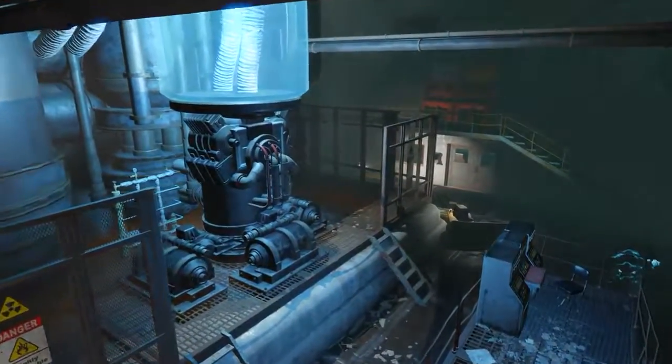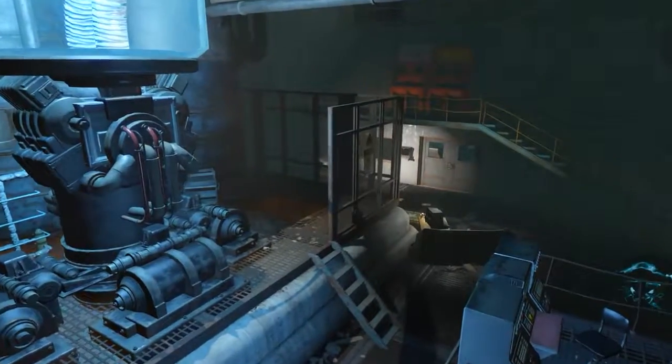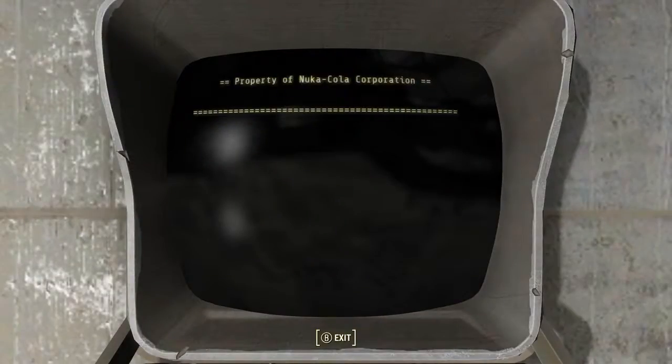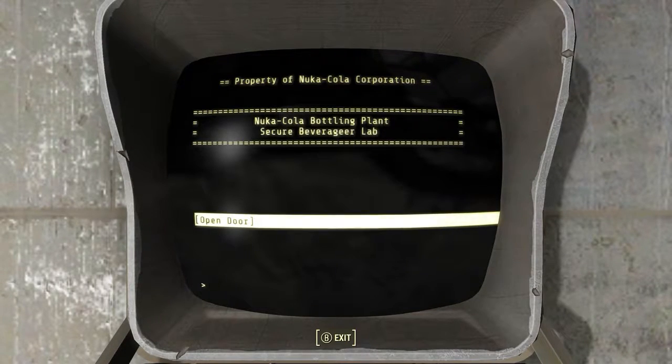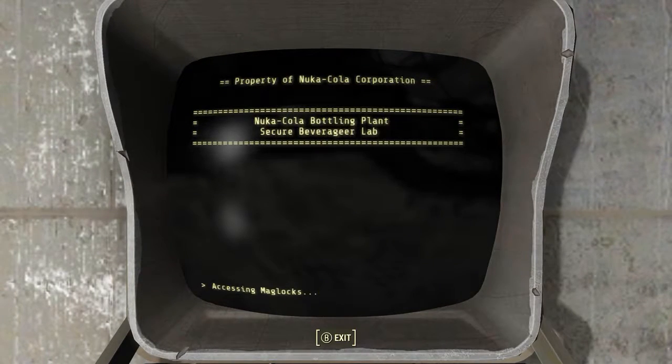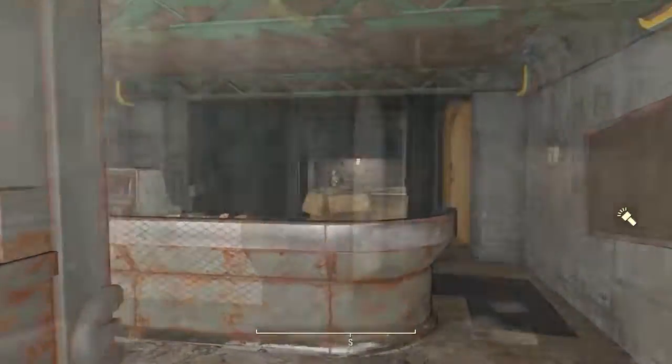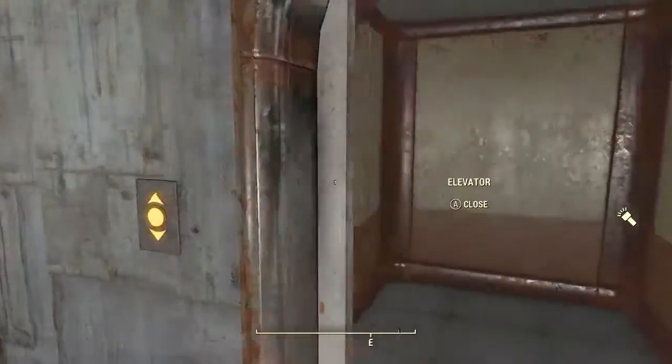Provided you have turned the power back on, we need to come to the World of Refreshment. Once inside this building we need to come to the room with the big frosty reactor thing in it. Over on one of the walls will be a locked door. This security door can be unlocked with the terminal, so use your hacking skills to hack into that. Once it is open, run straight through to the back of the room and on the left there will be an elevator. We want to take this elevator down.